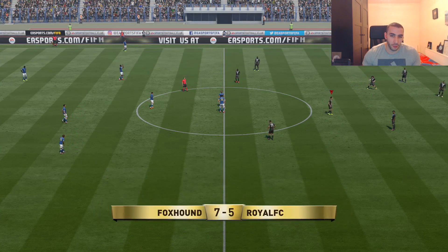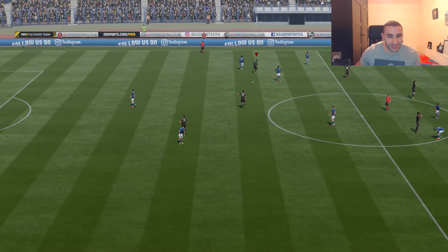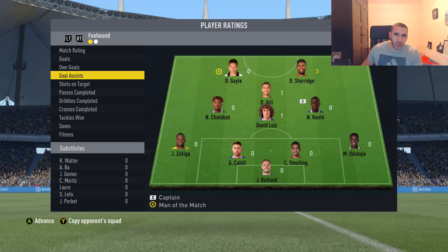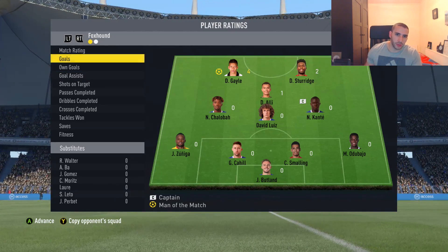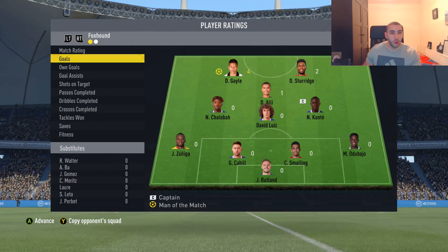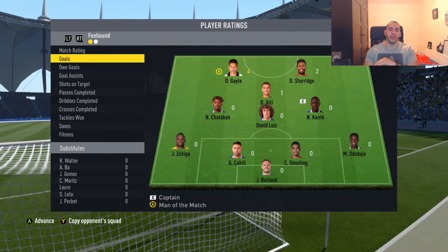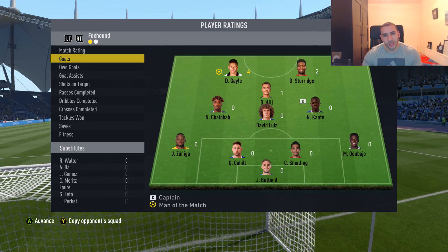How many goals did he score in this match? Four goals. We managed to win the match just about — 7-5! This was one of the longest matches I've played in this FIFA. We get four goals and three assists for Sturridge, one for Adeliali and one for David Luiz. Four goals for Gale, one for Adeliali and two goals for Sturridge. I don't know if it was a momentum shift, but I was completely all over him in the first half and then second half it seemed like he just gave the controller to someone else.